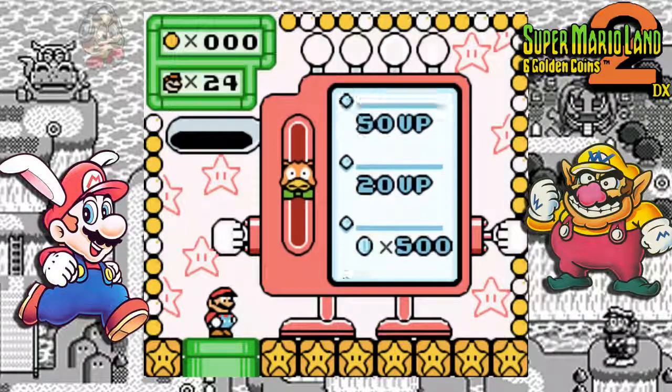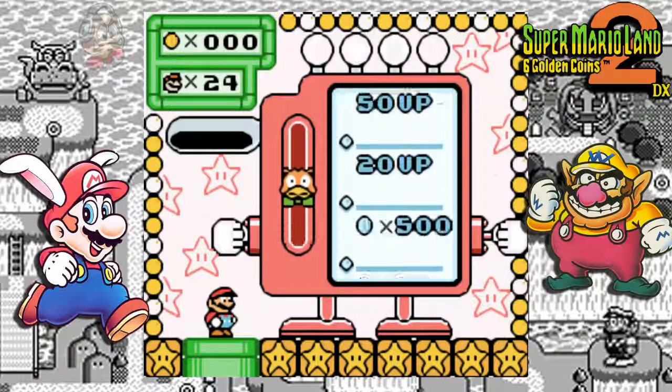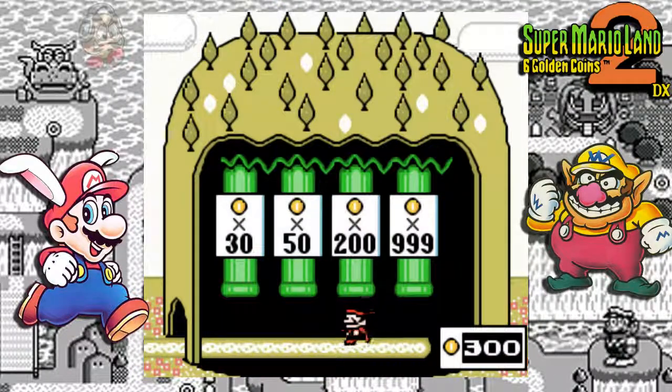Look at that — we have 8 ups, 5 ups, 20 ups, and 50 ups. It's going to be awesome! We got 300 coins back — that felt a bit lame. We just spent 999 coins to get 300 coins back.